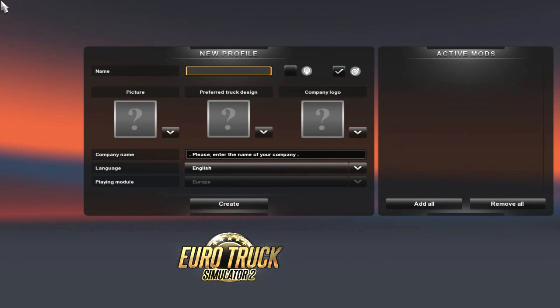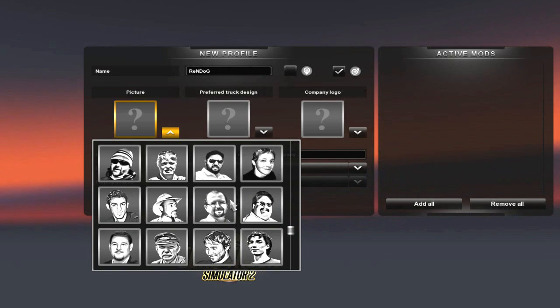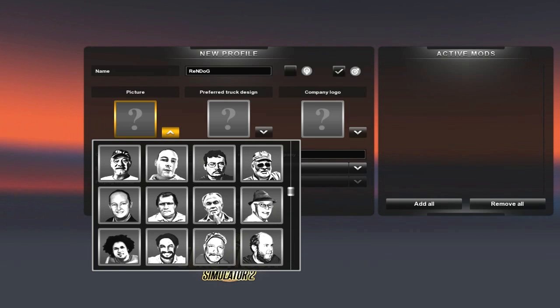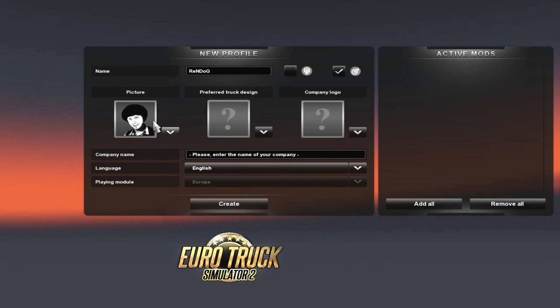The first thing we need to do is make a new profile — Rendiggity Dog. I am going to be the truck driver Rendiggity Dog and we are going to have to choose a picture. Man, these dudes are ugly. I am going to try to find someone that looks a little something like me. Looks like we can't use custom profiles in this game, but look at this dude — he actually looks like me with a sweet ass afro. We are definitely going with that man. I can't believe how much that actually looks like me. It's kind of scary.